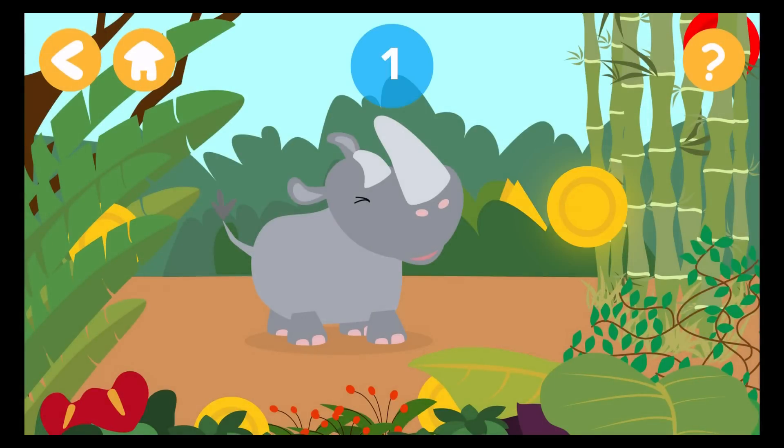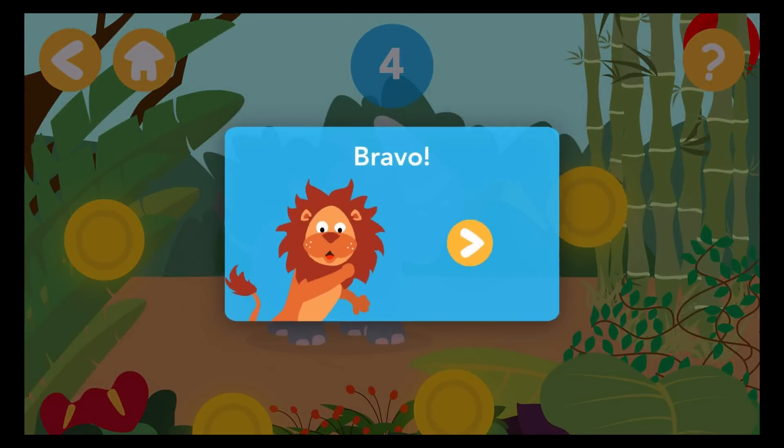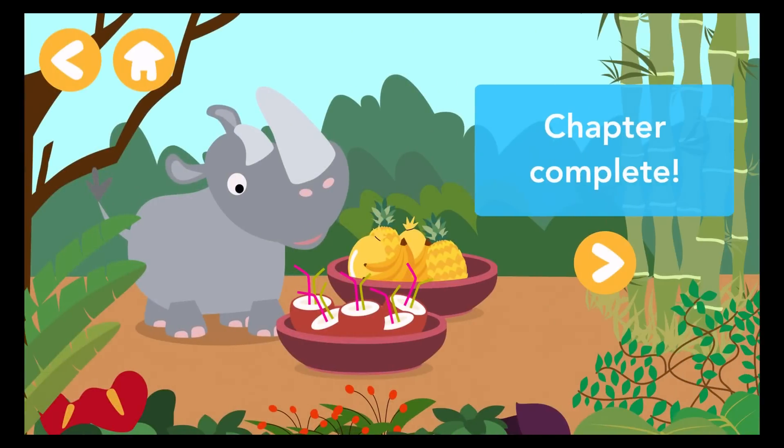Find the four hidden yellow dishes. One. Two. Three. Four. Bravo! Chapter complete.